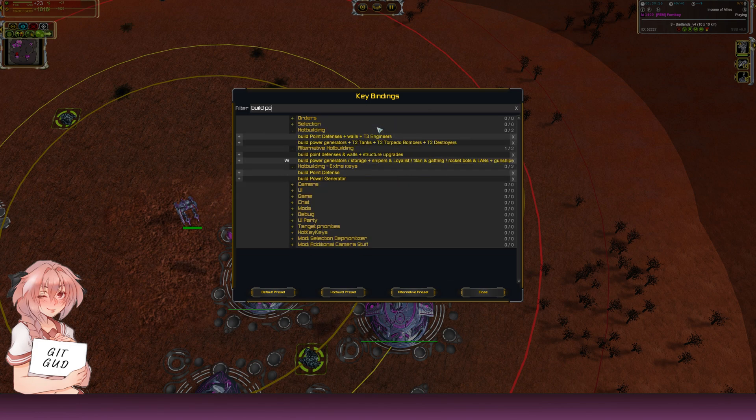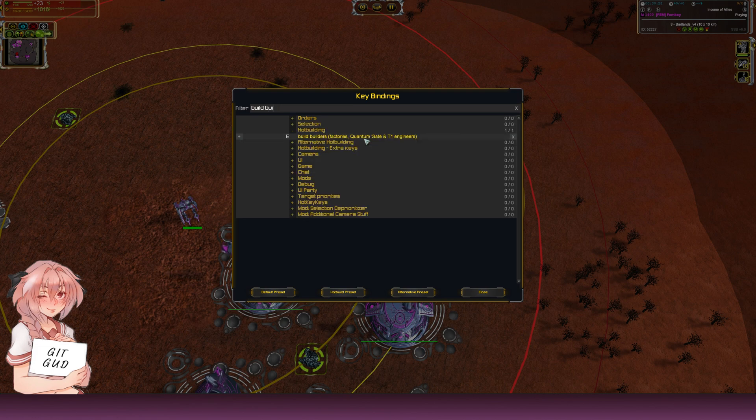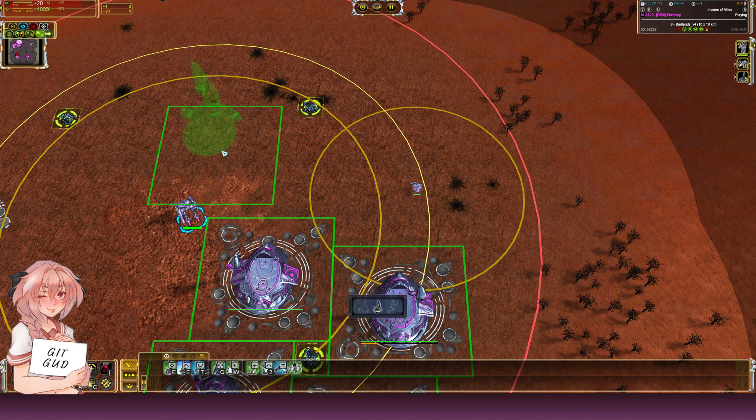Then build power generators is on W. Build factories — including quantum gateways — is on E. From factories, if you press E you can also make engineers, and when you have a builder such as the ACU it works the same way.